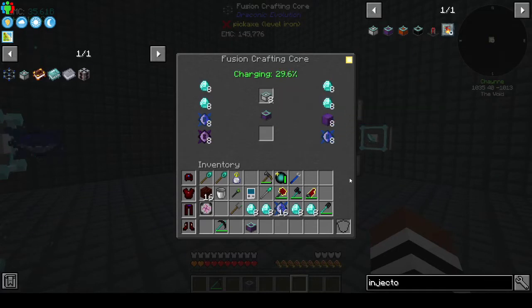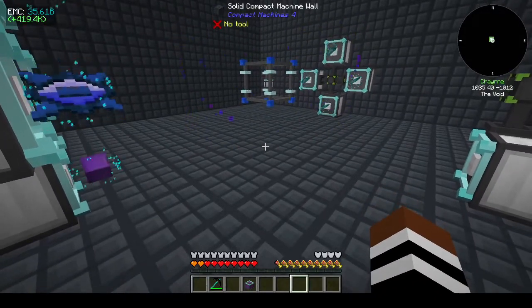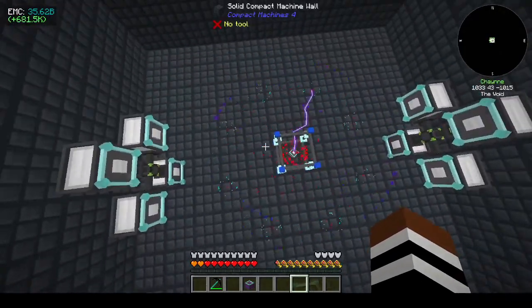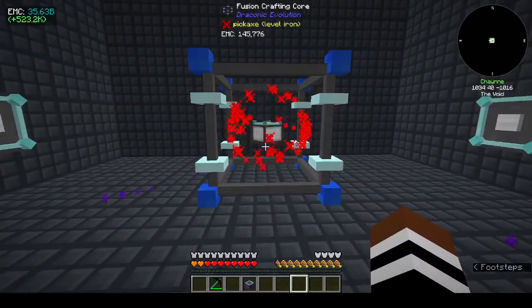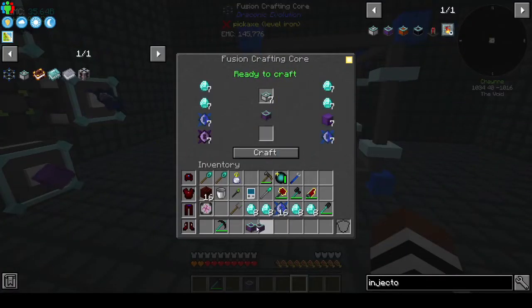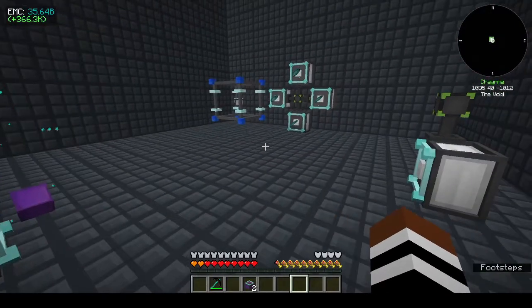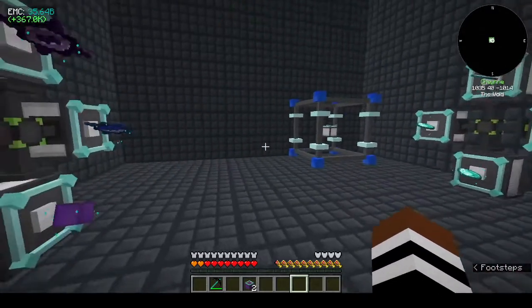All right, so it's crafting and it's charging - what's that for? I don't know. Oh, that's the inventory. It doesn't kill you. Feels like it should though. Oh okay, it's still gonna do it one at a time. You can put everything in there but it's gonna do it one at a time - I'll be back when this is done.